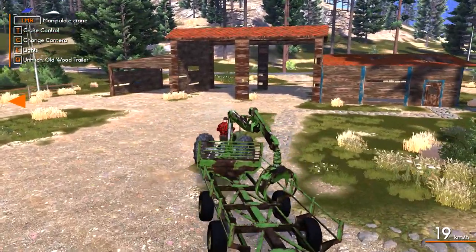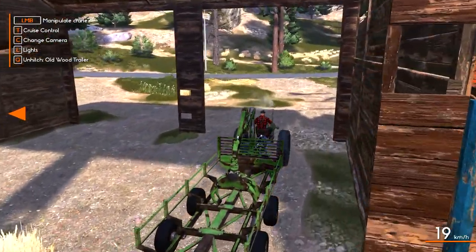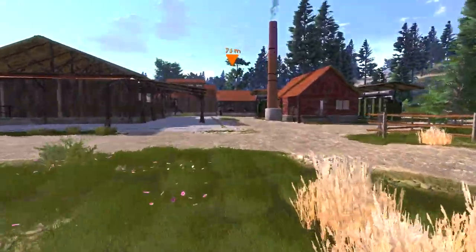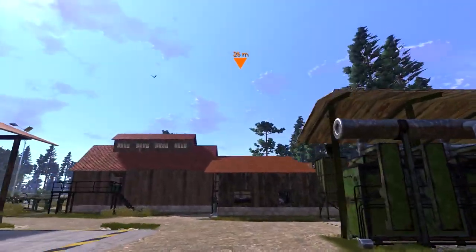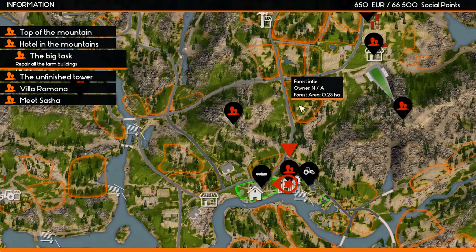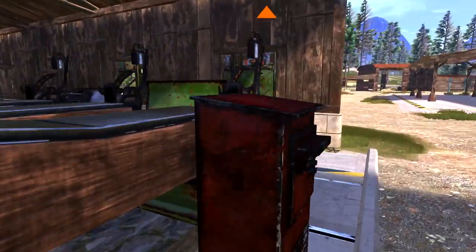We're going to park here for now because we've got to go see Lily. I'm not positive what she's going to want me to do. We still have this to complete too — and they're asking me to come back here. I think they want me to finish up this house. Let's press on the map and see what we need to do. Repair the farm buildings — that's where we're at, that's what we're trying to do.